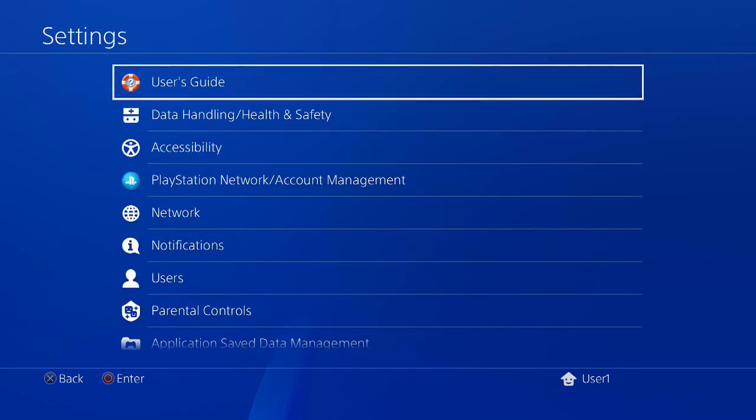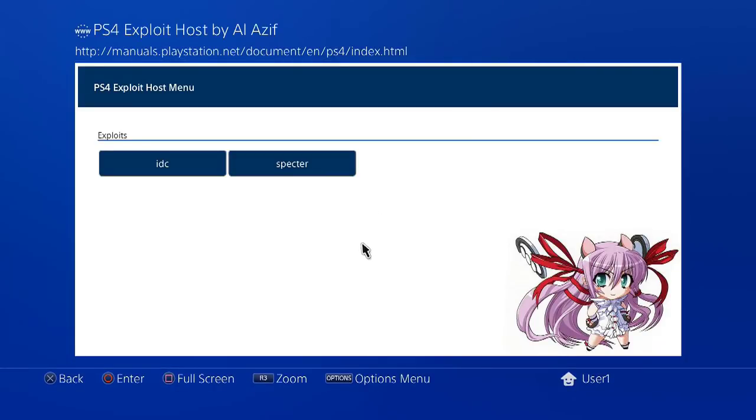Now it is time to try the exploit. Click the user's guide. If done correctly, you will see the exploit menu. Just choose IDC.